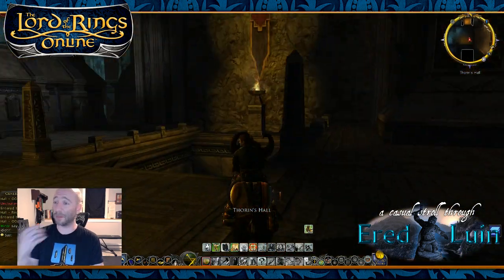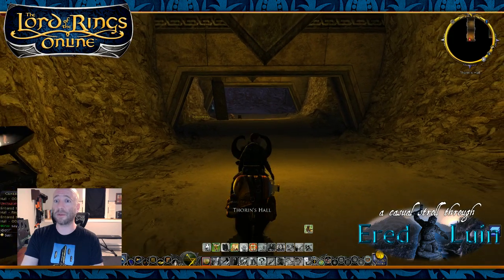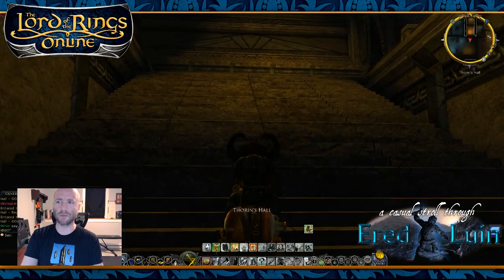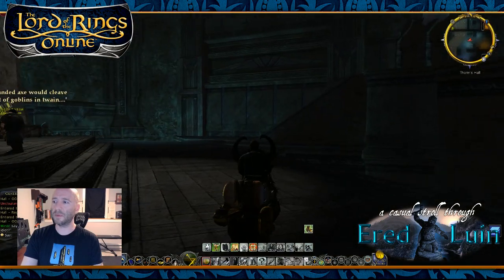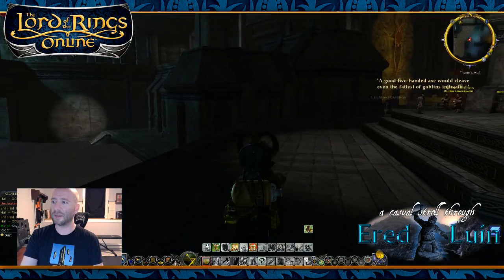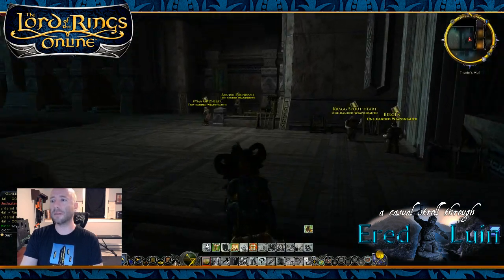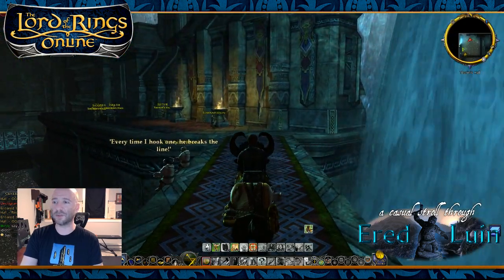One of the other fun bits of trivia about this space is it's one of the first spaces where we started experimenting with the connected dungeon map system. So if you look at the little radar disc, you'll see I go from one Thorin's Hall map into another Thorin's Hall map. This is really the proof of concept for that piece of technology way back when. It has gotten a little darker in here since the new attenuated lighting system went into place, because a lot of these light sources feathered a bit more — the lighting affects by pixel as opposed to by vertex.